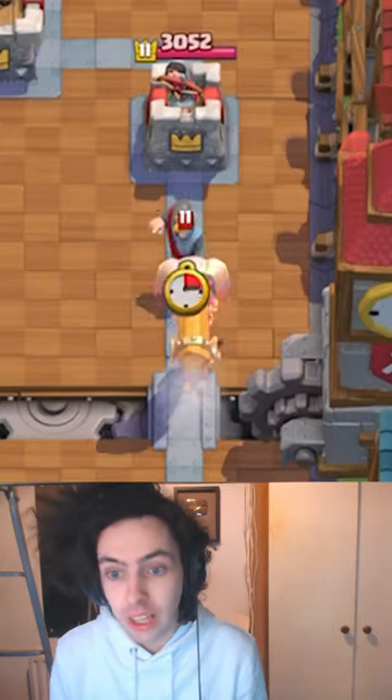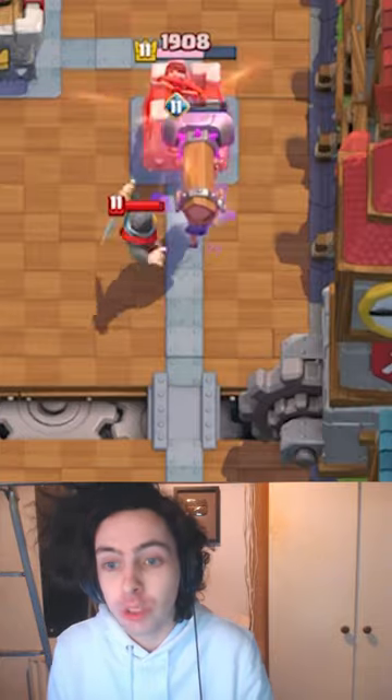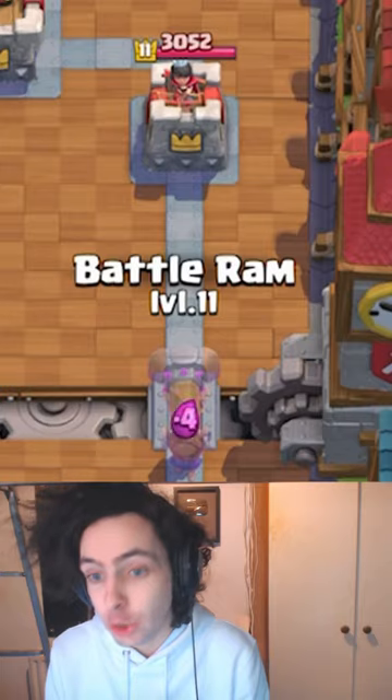The Evolved Battle Ram is coming to Clash Royale, and this is one of the craziest and best evolutions we have ever had. When the Evolved Battle Ram is charging, it will push back troops.